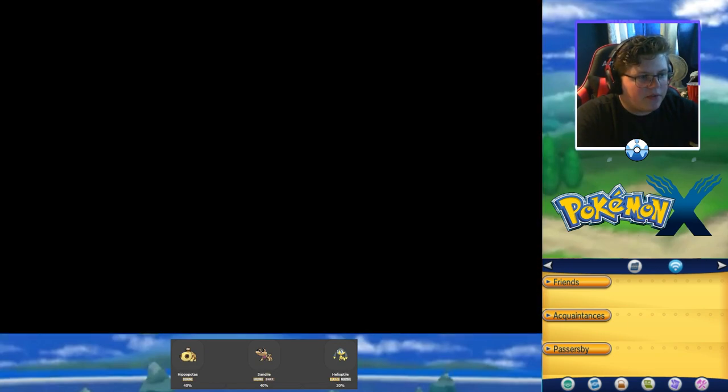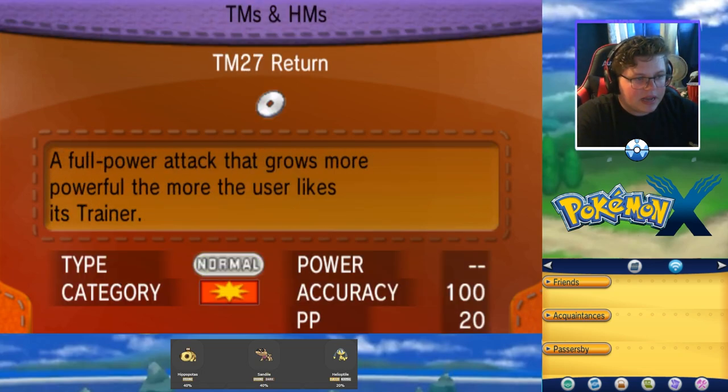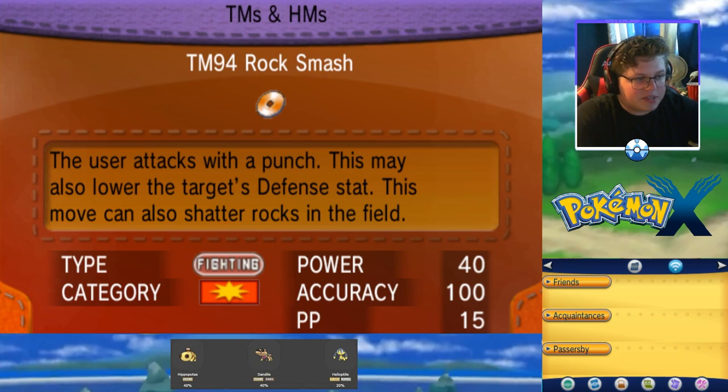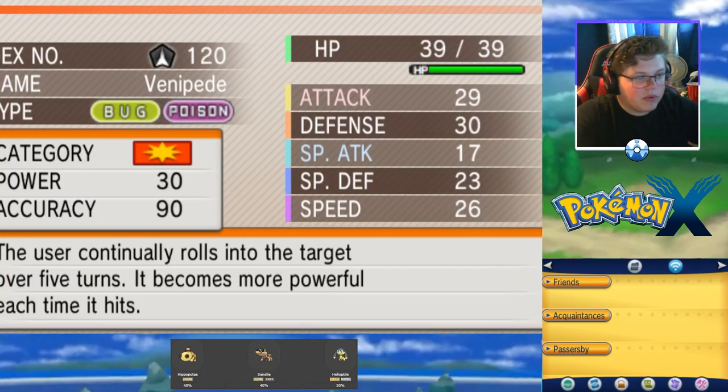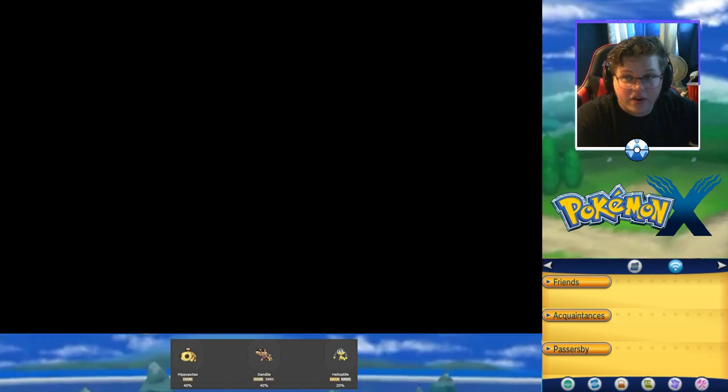I really need to make sure someone on my team can learn Rock Smash before going in. I might straight up not have anybody who can do it. Oh wait — Venipede is able to learn it! That's very clutch. If Venipede couldn't do it, I'd actually be in big trouble. Thank you Venipede — very very much so.